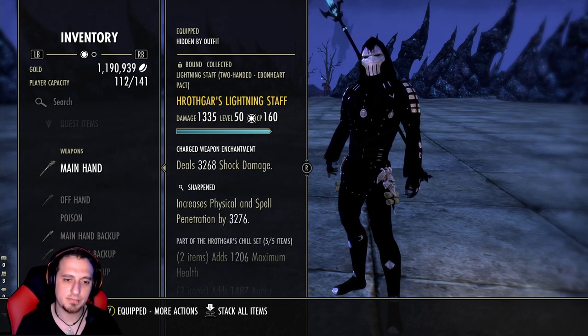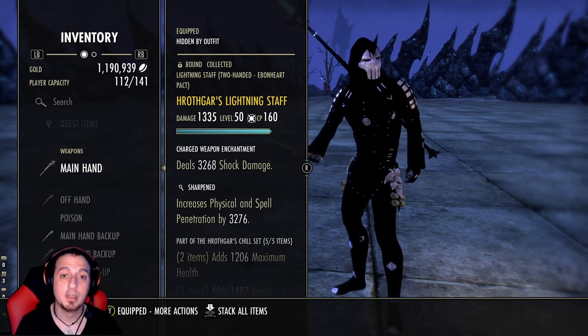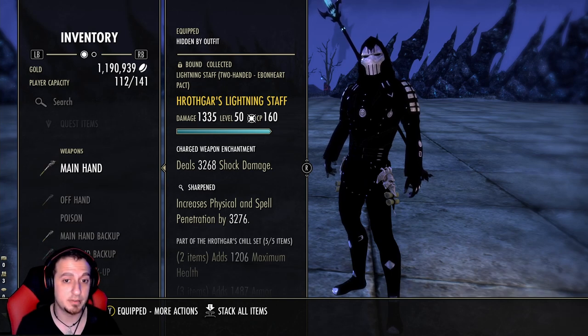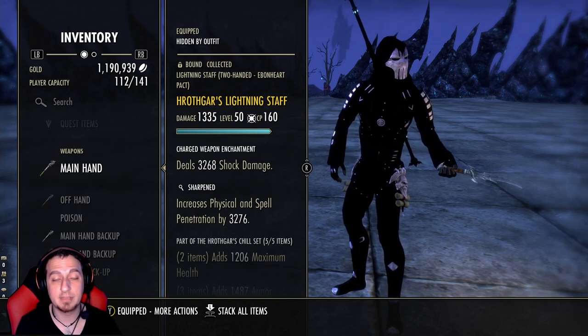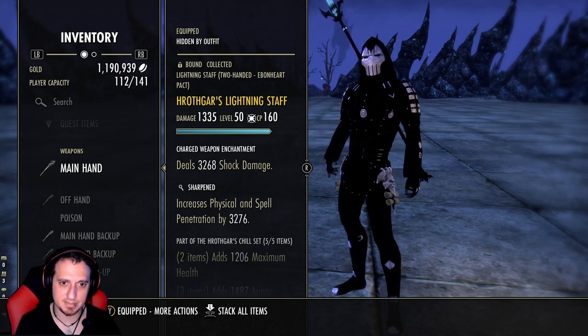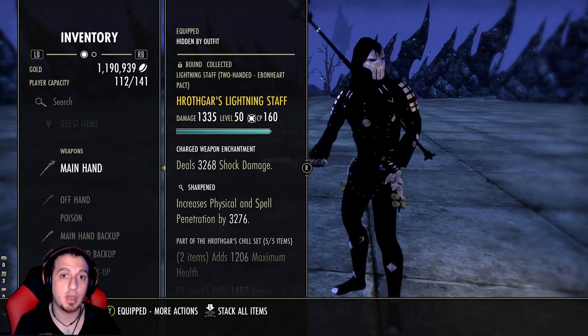We're running Hrothgar's Call with a Lightning Staff on the front bar, with Sharpened trait. Running Hrothgar gives you the most bang for your buck — I've tried Spinners, I've tried everything, and this just gives you more burst than anything for now. Until Zos decides to nerf it, Hrothgar is definitely the way to go for your offensive set piece.